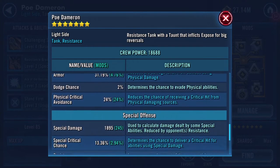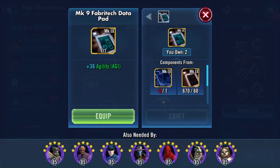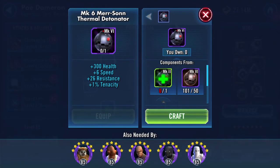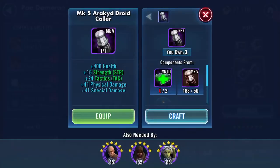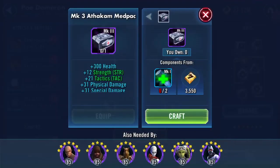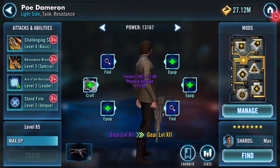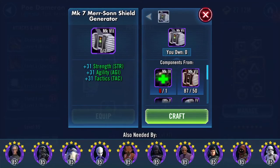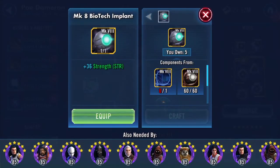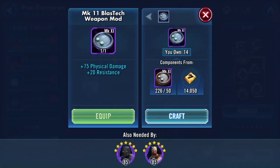Lots of potency, physical damage, special damage 1895. Here's a speed mod — I have some of that to quicken him up a bit. Is that the expensive one? Yeah, I'm kind of hanging on to that at the moment. I might be doing stuff with Ewoks. I've got 14 of these apparently.